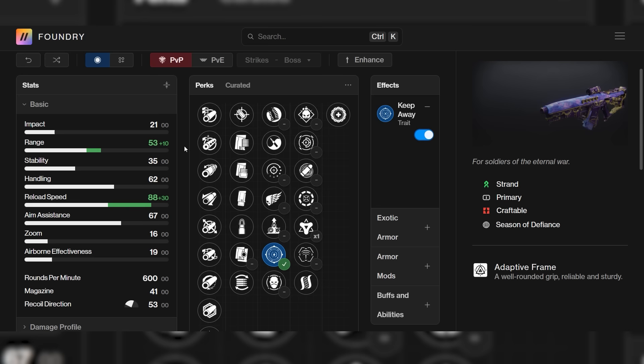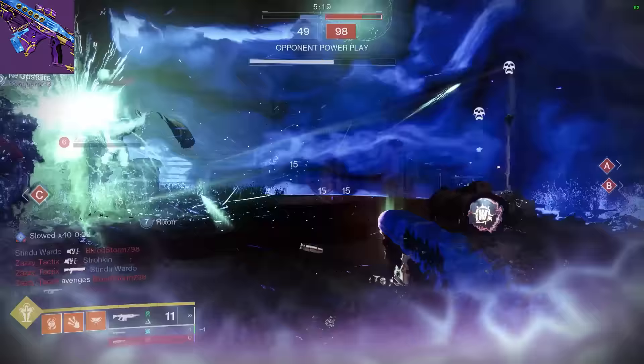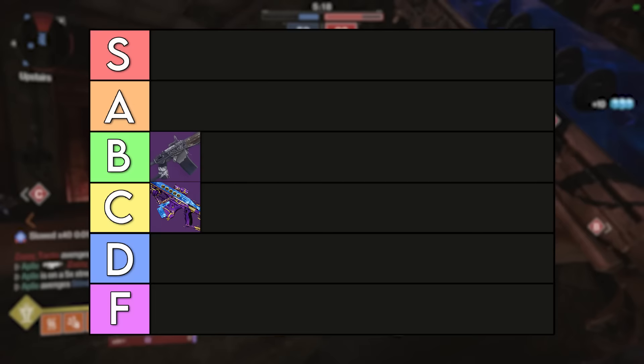If you do go with Keep Away, which I would suggest, you're going to have to focus a lot on recoil direction, meaning you're going to have a lot less stability overall because it still doesn't have Tap the Trigger. It just doesn't feel as good as Gnawing Hunger. The stats aren't terrible, so I'm going to put it in C tier. It's still okay, but not the best 600 in my opinion.